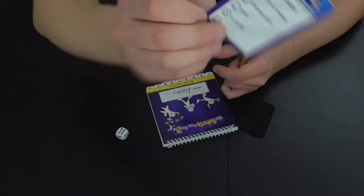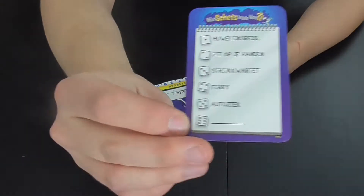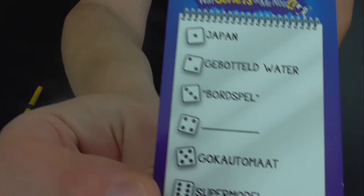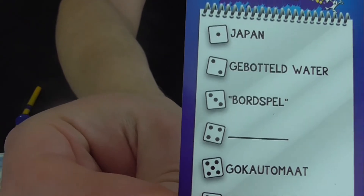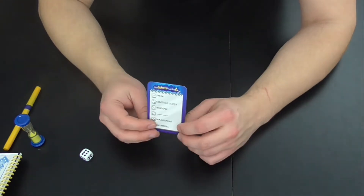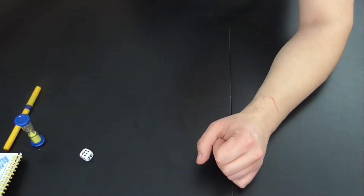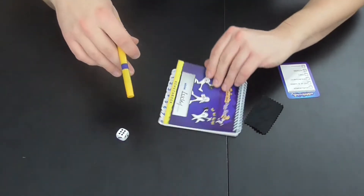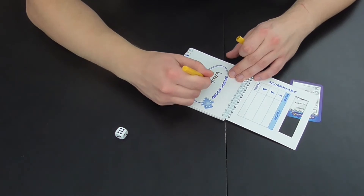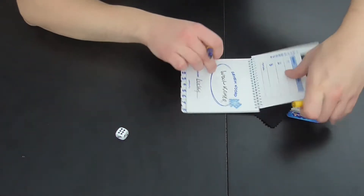Dan hebben we blanco. Aan de andere kant zou het een woonkamer zijn. Als er zo'n streepje staat wil het zeggen dat je mag kiezen welk woord. Je hebt ook kaartjes waar iets tussen haakjes staat, bijvoorbeeld een bordspel nummer 3. Dan mag je zelf een bordspel kiezen. Als je een bordspelfanaat bent, kan je bijvoorbeeld Agricola kiezen, en dan moet iemand dat proberen te tekenen. Ik ga nu voor woonkamer. Dan schrijf ik dat op de eerste pagina, want dat is ons geheim woord. Dat doet iedereen tegelijkertijd, maar iedereen heeft natuurlijk een ander woord.